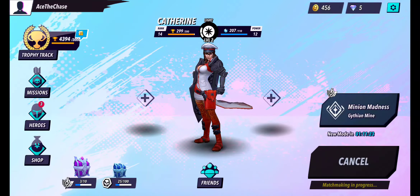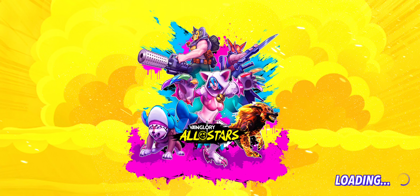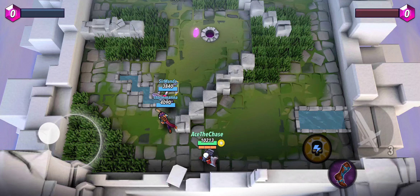In Minion Madness, you have to get the bar full by collecting jewels - I think you need 10. Minions will spawn and steal jewels that are on the ground. They become stronger the more jewels they carry and deal damage to both enemy and ally heroes - they're neutral creatures. You have to defeat them to make them drop the jewels, then pick them up.